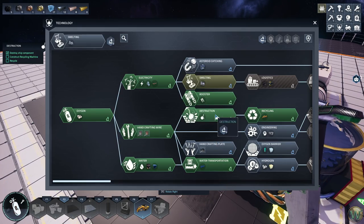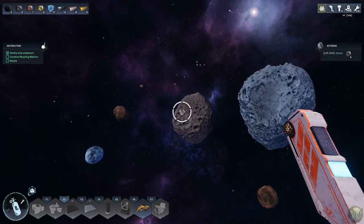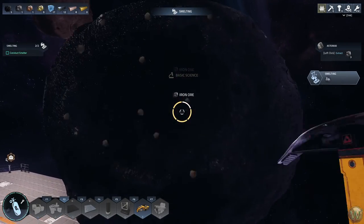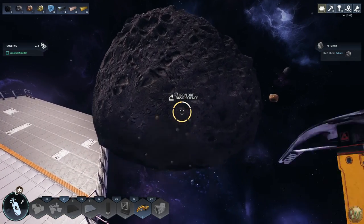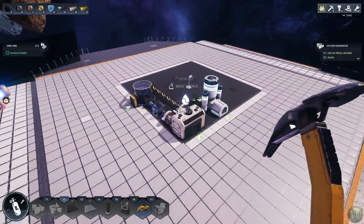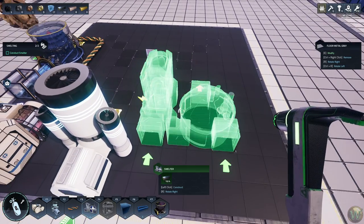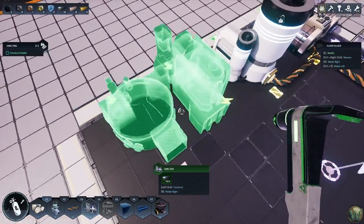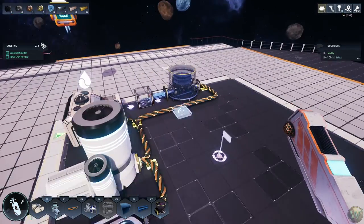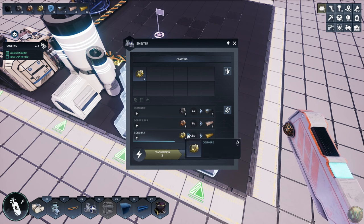Let's go into the technology screen and unlock smelting. We need three more science but only have two. Let's find some iron. If you don't complete the full circle of strikes, you won't get that piece of iron — so if an asteroid crashes into your base while you're swinging at it, you lose any unharvested materials. Build the smelter to automate bar production — that's back on F1.